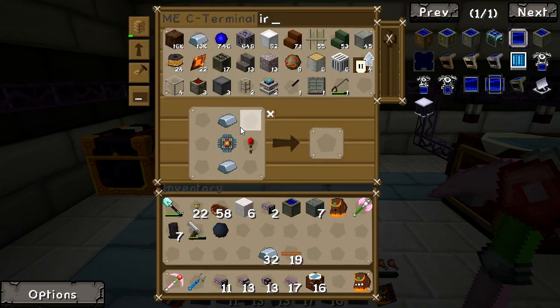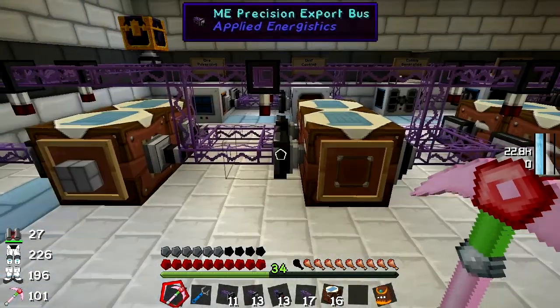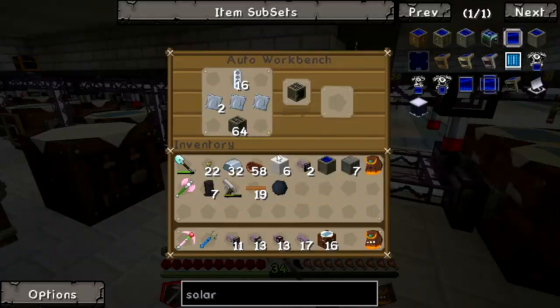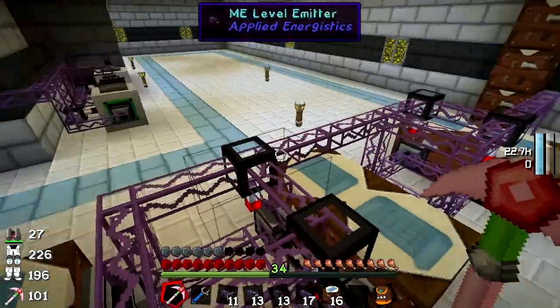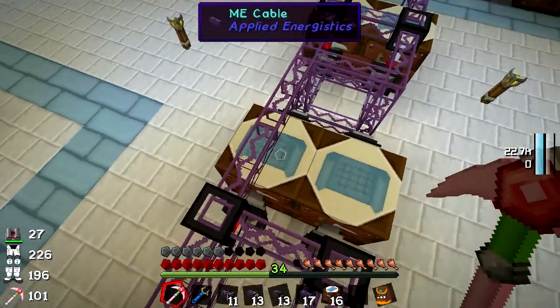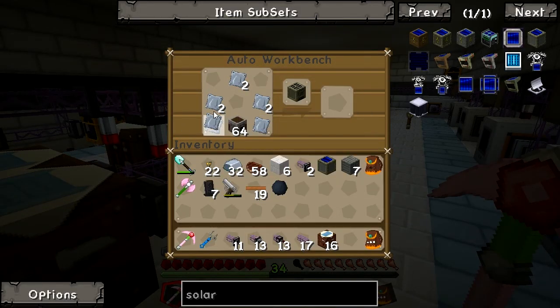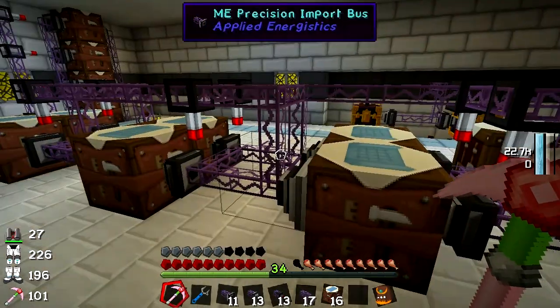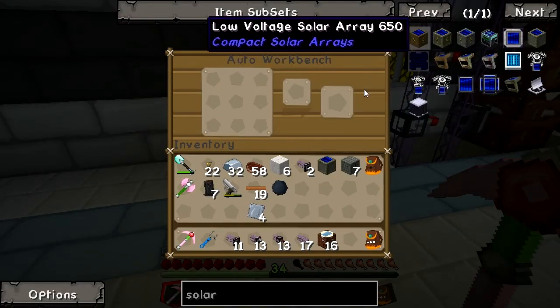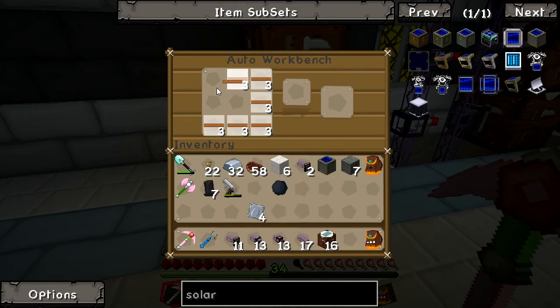The medium voltage transformer will need iron plating. Iron plating is something I'm getting through quite badly at the minute — I'm not making enough iron plate to cover demand. I'll nick a little bit out and wait for some to come back. The low voltage transformer requires a coil, and a coil is just that — so that one shall be easy.